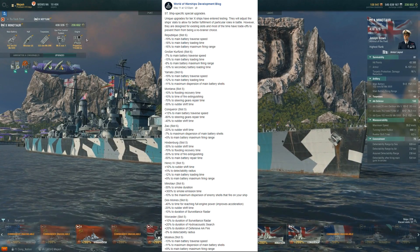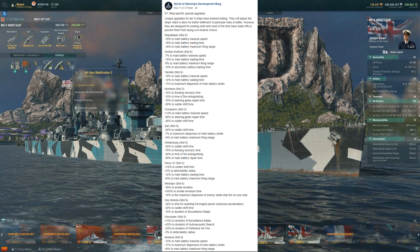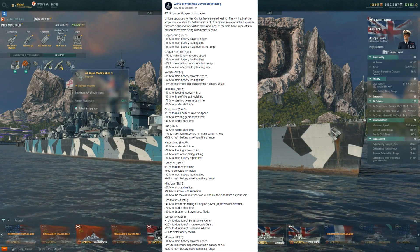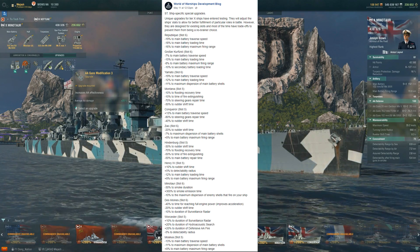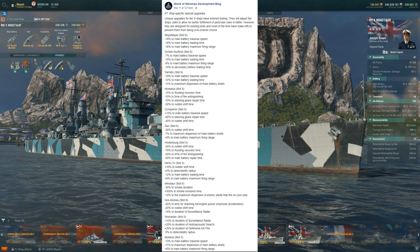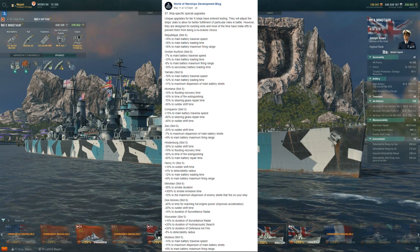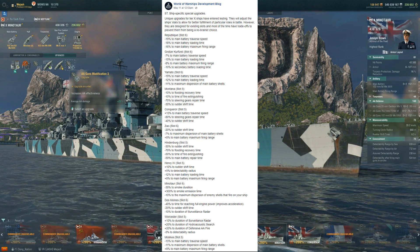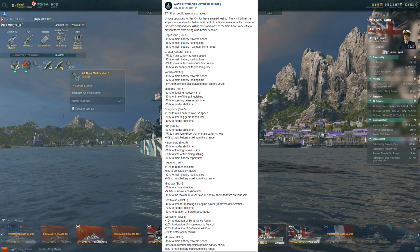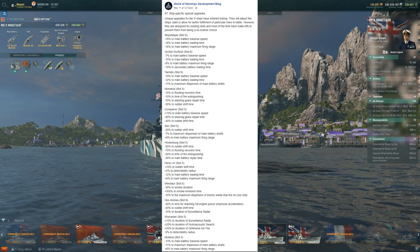Minotaur — negative 30% to smoke duration, which I already don't like. This is slot 6. If you're running the Minotaur with radar for ranked battles or competitive, I could see you easily giving that up. Plus 300% to smoke emission time — so it's going to be going up to 45 seconds of smoke going down, making it more like a Perth play almost. And then negative 10% to maximum dispersion of enemy shells fired on your ship. No thanks — I don't want things to be more accurate when shooting at me in my Minotaur. Easy pass for me; I'll stick with my smoke.